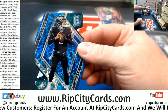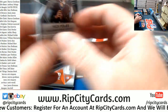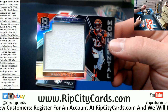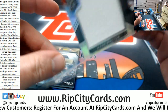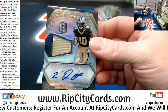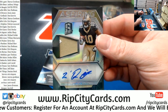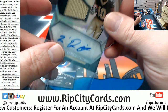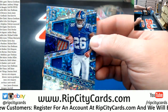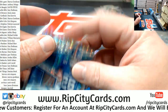A die cut for the Eagles — Nick Foles, numbered to 35. A Mark Walton, numbered to 199, Jumbo Swatch. Numbered to 299, a Traquan Smith two color patch autograph for the Saints. Jordan, there you go — there's a little something something for you. And numbered to 250, a Saquon Triple Relic for the Giants.